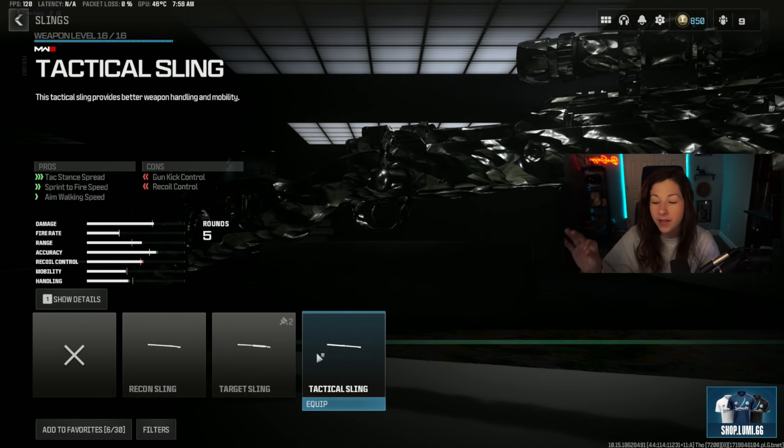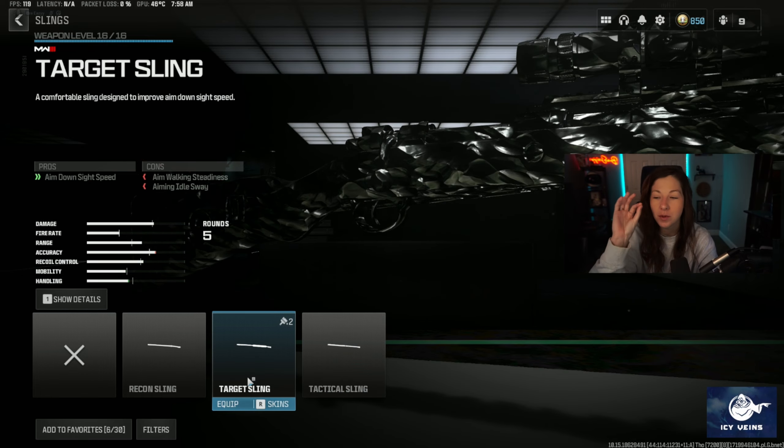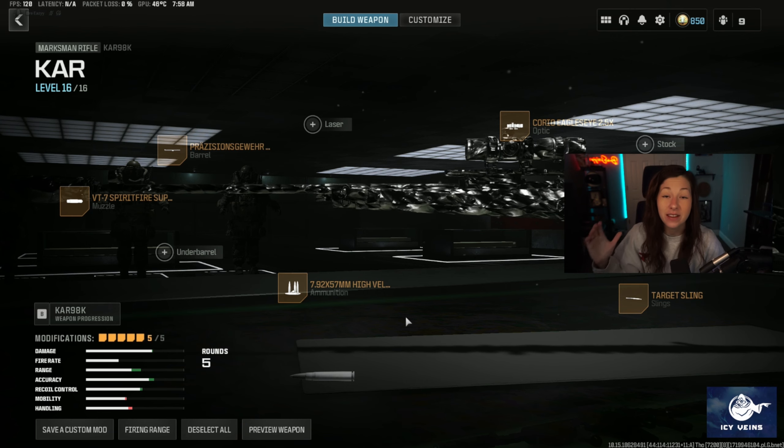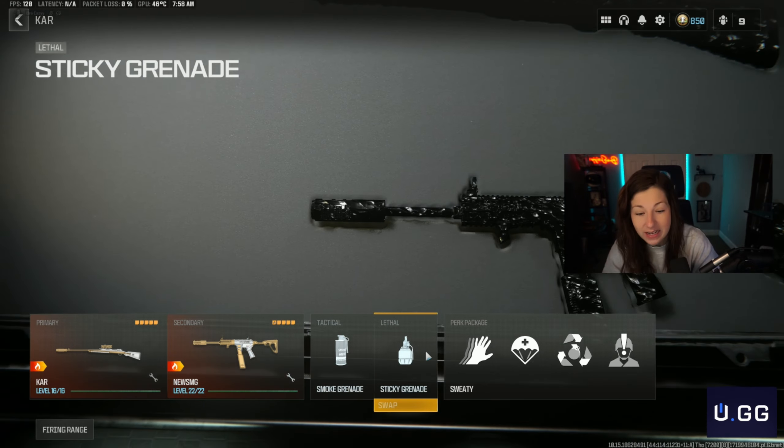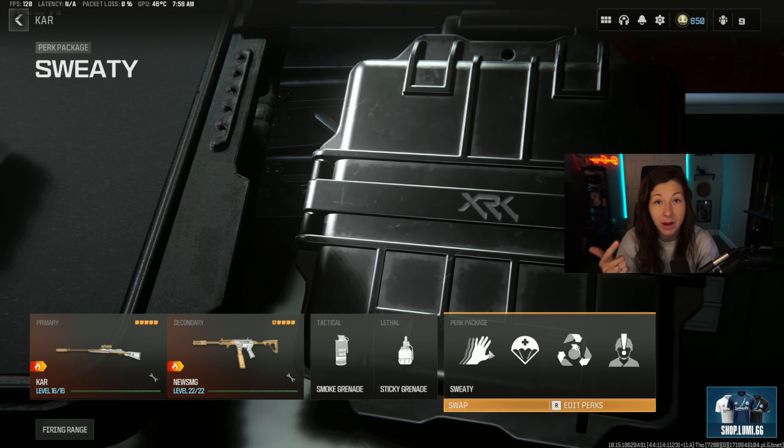Now let's dive into this loadout. The number one attachment that you need to be worried about for this new build post-Season 4.5 update is the ammunition. You're going to be wanting to rock the high-velocity ammunition since this gun did get a significant nerf to bullet velocity.